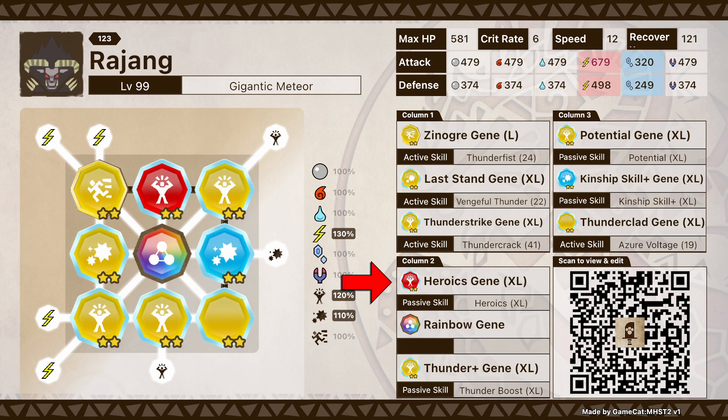Next we have Heroics XL, which gives a 35 attack bonus when at 50% HP or lower. Just like a Super Saiyan, the lower they are, the stronger they get. So basically, the more weaker you are with HP, the stronger Rajang will become, meaning that it stacks with every other single thing on this build, including the Kinship Skill Plus. This gene can be found on Fire Monsters mostly, as well as Elders and certain rare species, but the best place to get it is the Fire Egg Den and it shouldn't take you that long.